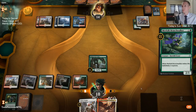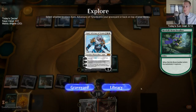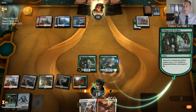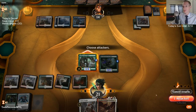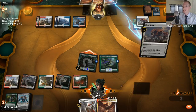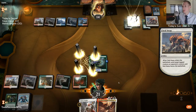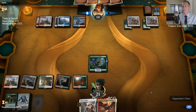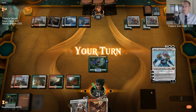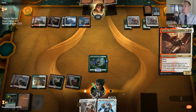This auto-tap wants to use all my green sources all the time. Honestly the limited format is very efficient with gems — not the traditional draft that's two-out-of-three, that one's not — but sealed and the other draft are definitely very efficient with gems for building a collection.